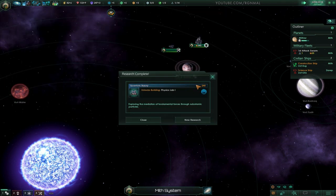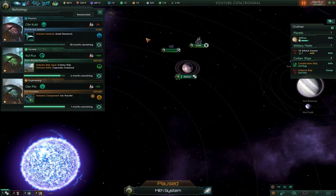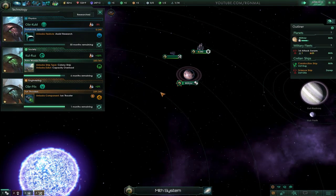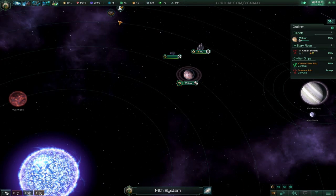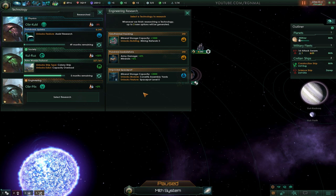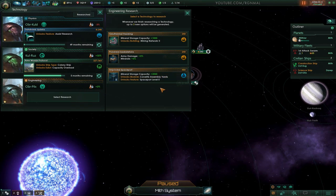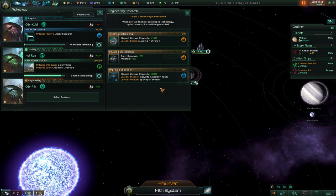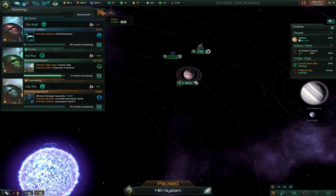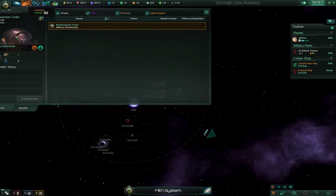Research complete - physics lab is done. Let's grab 'assist research' because when we're done surveying most of the nearby worlds we can assign our science ship to help with research. Research complete - thruster tech is done. Mining network two or improve spaceport - let's go with improve spaceport, actually, because we have no idea if we're going to have early aggression or not, so it's probably best to do that.